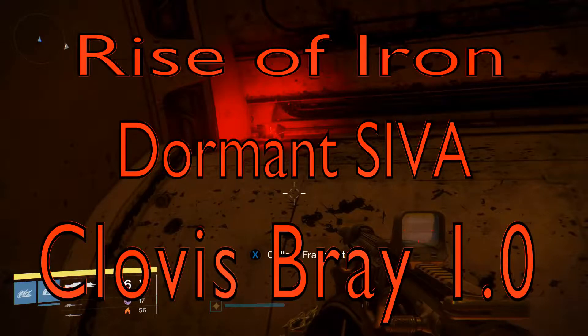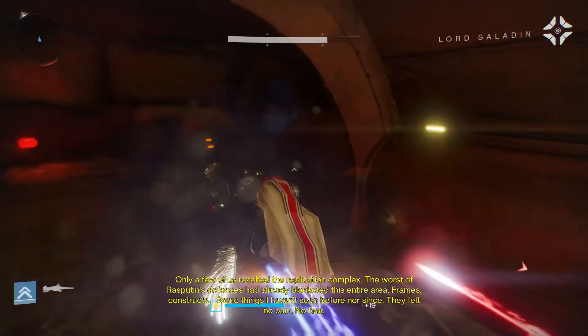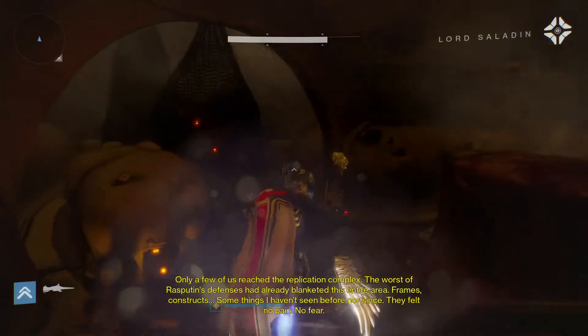Hello, here's where to find the Clovis Bray 1.0 SIVA Fragment, and we're going to do it in the Iron Tomb mission. You can do it in patrol if you prefer, but Iron Tomb sort of leads you basically all the way there, so that's how I've done it for the video.